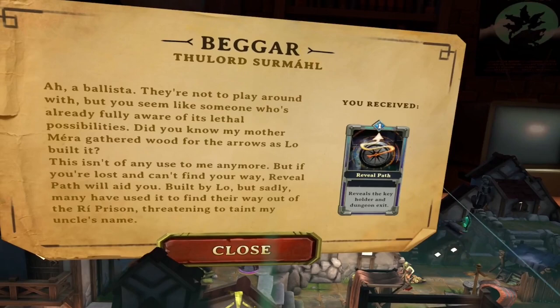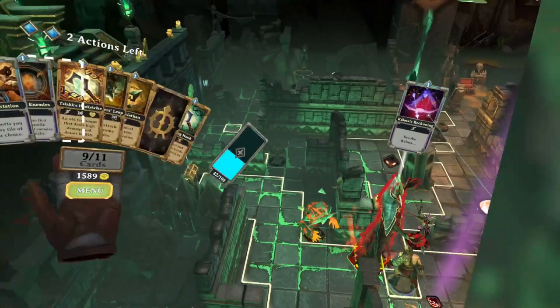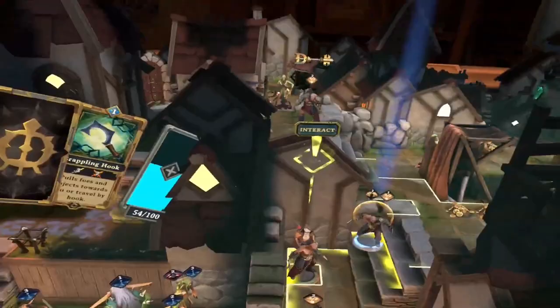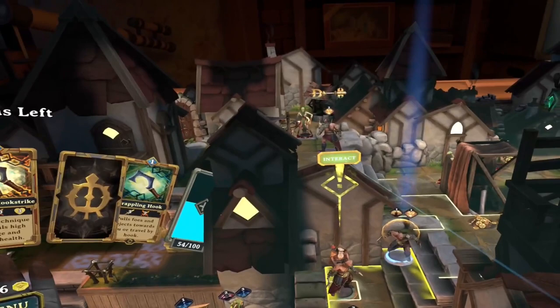One of those trades, Rahma's Reckoning, is particularly useful when you face the king on level 3. I'll cover that in more detail at the end of the video. To trade with the beggar, you just need to get close to him and hit the interact button. He likes to talk, but you don't need to listen.